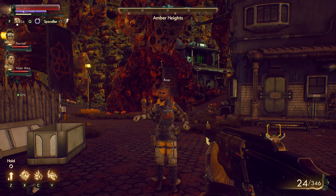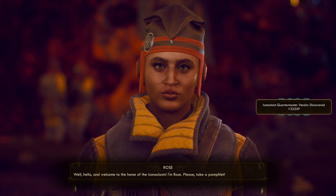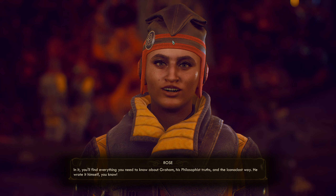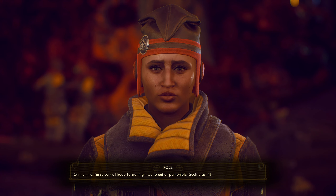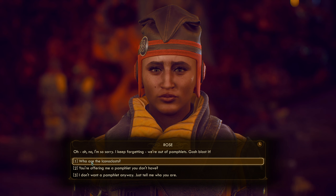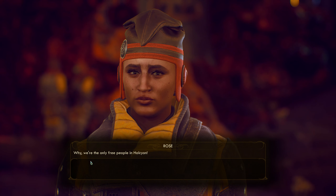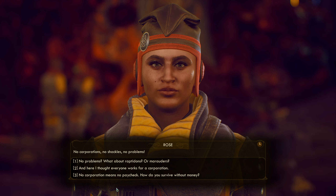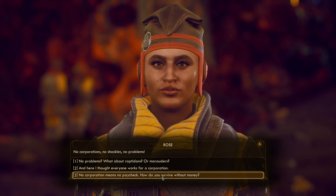Iconoclast Agitator Rose — obviously I think I'm supposed to talk to Rose first. 'Well hello, and welcome to the home of the Iconoclasts. I'm Rose — please take a pamphlet. In it you'll find everything you need to know about Graham, his philosophist truths, and the Iconoclast way — he wrote it himself, you know.' 'Oh no, I'm so sorry — I keep forgetting we're out of pamphlets. Gosh, blast it.' 'Who are the Iconoclasts? You're offering me a pamphlet you don't have?'